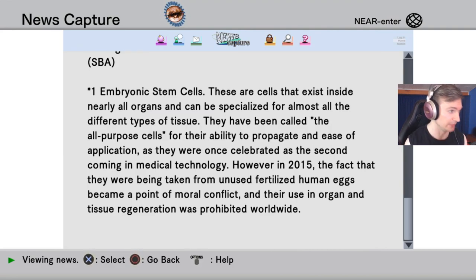ESCs — embryonic stem cells — are cells that exist inside nearly all organs and can be specialized for almost all different types of tissue. They were once celebrated as the all-purpose cells and as the second coming in medical technology. However, in 2015 the fact that they were being taken from unused fertilized human eggs became a point of moral conflict, and their use in organ and tissue regeneration was prohibited.